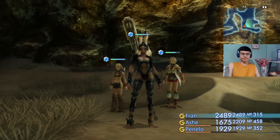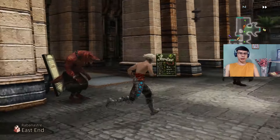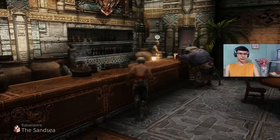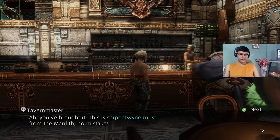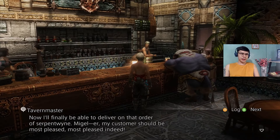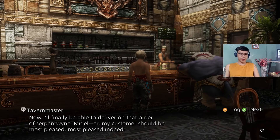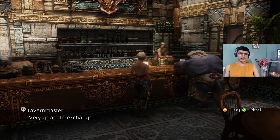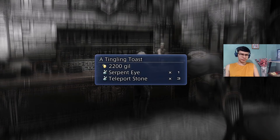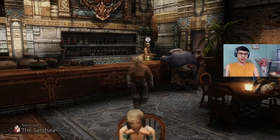Talk to the Tavern Master. We're here in the Sandsea. You brought it — this is Serpent Wine Must, from the Marilith, no mistake. Now I'll finally be able to deliver on that order of serpent wine, and my customer should be most pleased. In exchange for the Serpent Wine Must, here is your bounty — you've earned it. You got 2200 gil, a Serpent Eye, and 3 Teleport Stones. Nice.